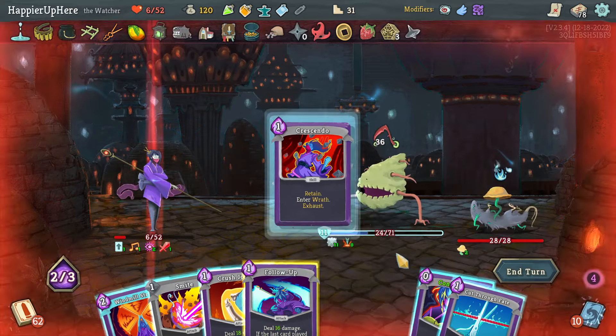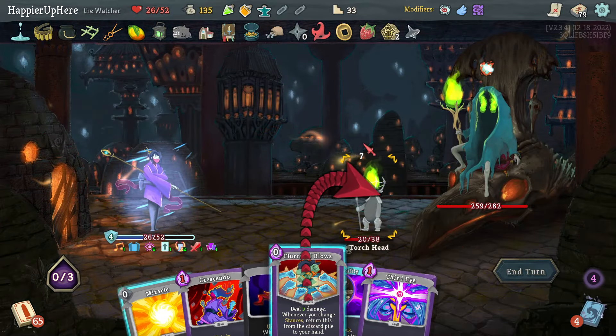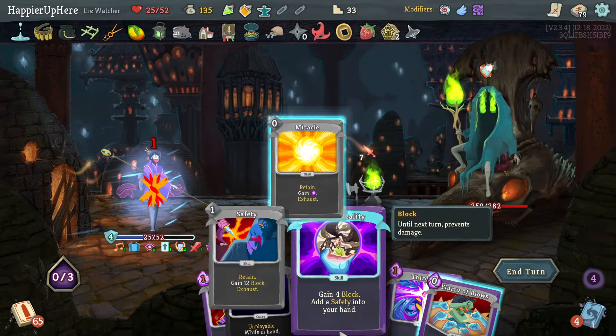Let's do Rush Down, Crescendo. I should have played Flurry of Blows first — might have been a mistake. Smite is 32 — that kills the stronger one. Third Eye is seven plus four — not enough. I think I have to drink the Stanship potion, enter Calm, then do Flurry of Blows. I'm still not fully defended — I need to play Deceive Reality as well and do Flurry of Blows.